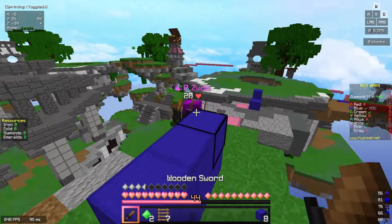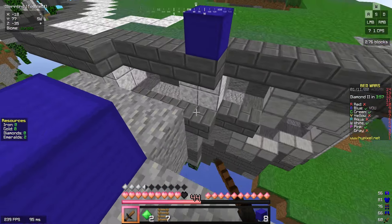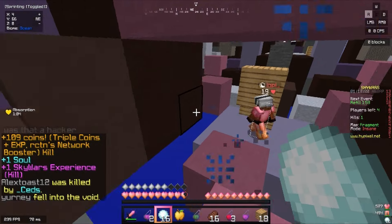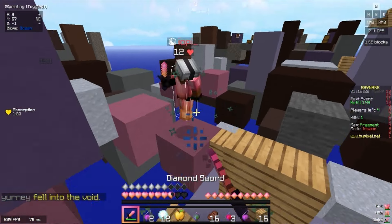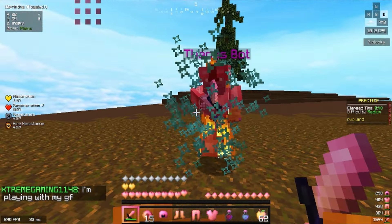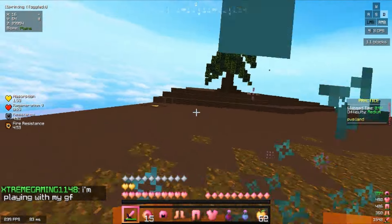Alright, so you want to increase your clicks per second to left-click faster in this block game, right? Some of you have a mouse dedicated to clicking faster for Minecraft, but don't know why you weren't able to click fast, and some of you just have a random cheap gaming mouse or a musty crusty office mouse that's just holding you back. You too can become a PvP god with any mouse and click fast as much as you'd like.